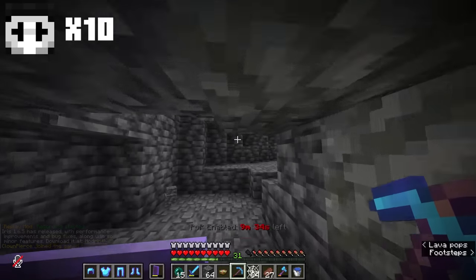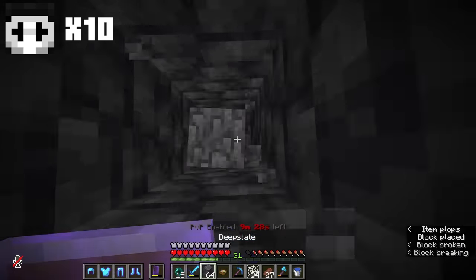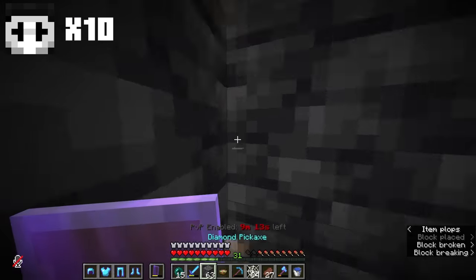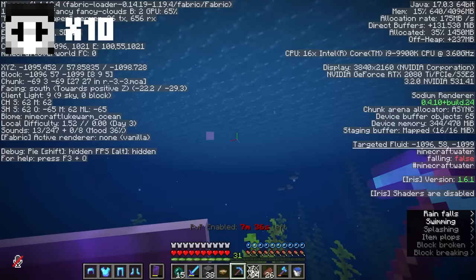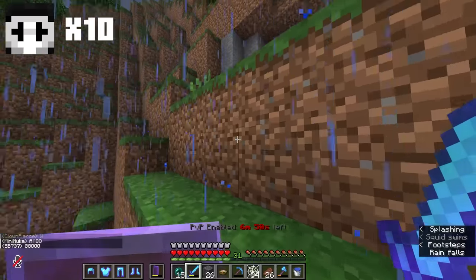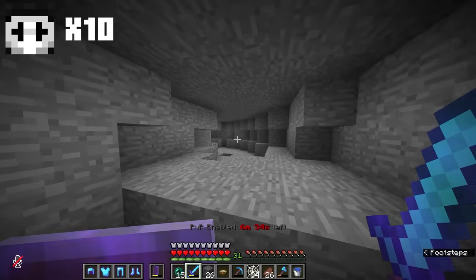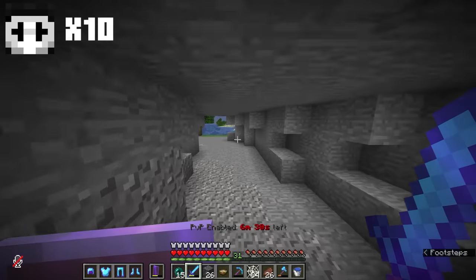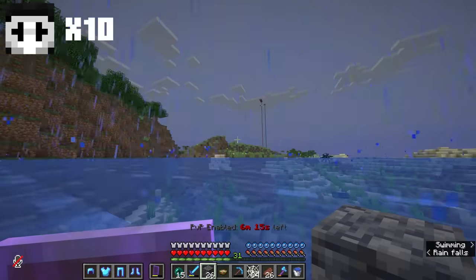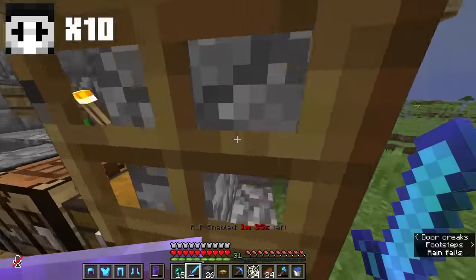I should go check up on the coffin and then go back to base to smelt the ores and make the materials I need for the ghast farm. Actually, SB just typed in chat — and once you're in the coffin you can't type in chat — so that already confirms he's not in there. I'm just gonna go home.